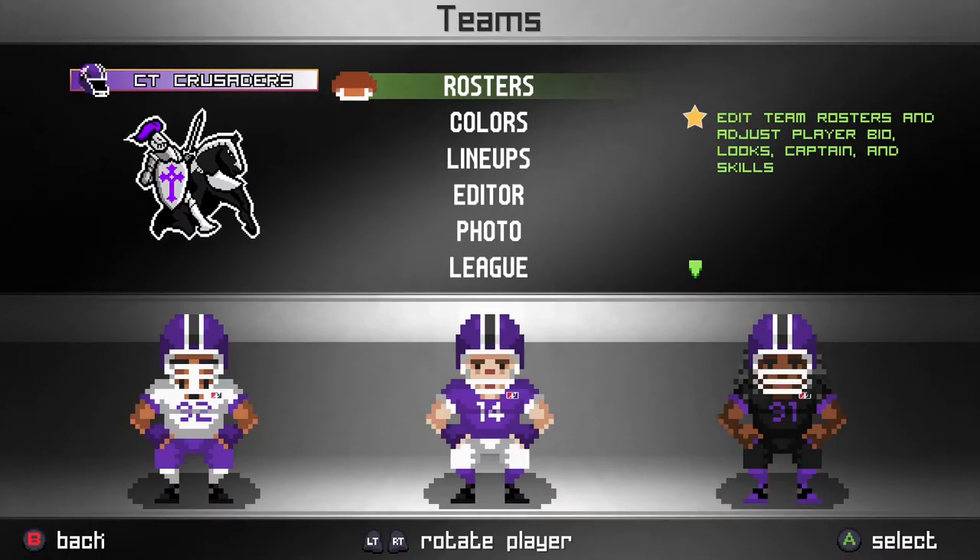Here are your Connecticut Crusaders. We'll start with the jerseys. On the left in the white is the default away jersey. The middle in the purple is going to be our home jersey. And the one all the way to the right in the black is our alternate jerseys. We'll probably use those in some of the home games, but we'll see how the season plays out. If you guys prefer those jerseys, I can use them all the time — it really depends on how we're feeling that day.